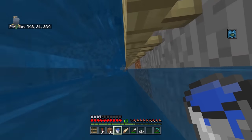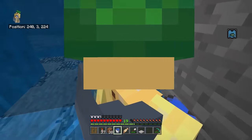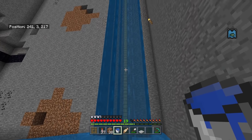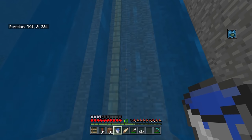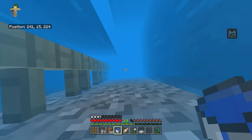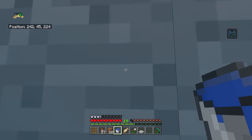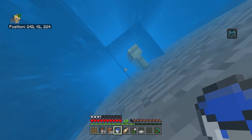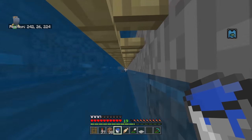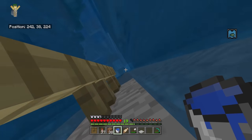You can swim downwards into a fence and still be in an air bubble - look, here's me in an air bubble, here's me not in one. This lets you swim downwards while still being able to see, because one of the big downsides of swimming downwards is you can't see anything. But with your head technically out of the water in the air bubble, you can see all the way down despite swimming in the same water.